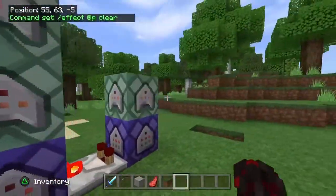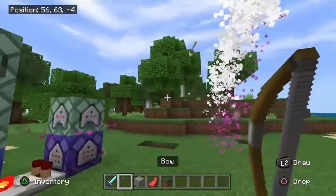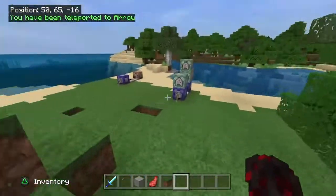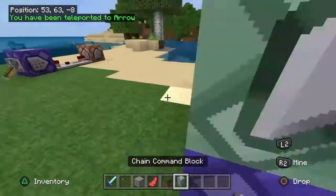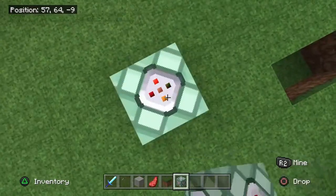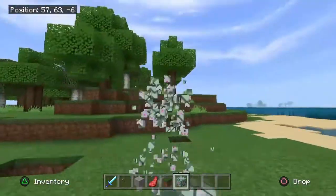All of these command blocks should be going upwards — if they're not, then they won't work. To set this up, all you do is do slash give command block, and then shift and build up with them. That's how I did it.